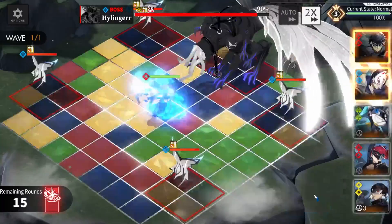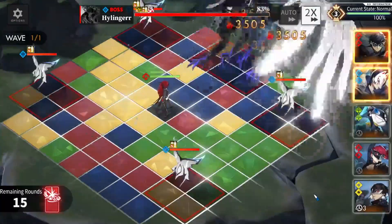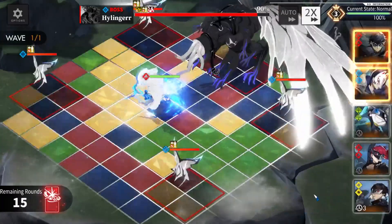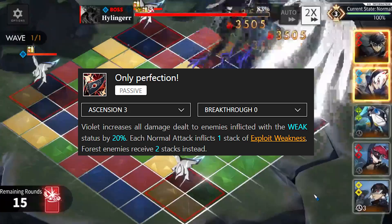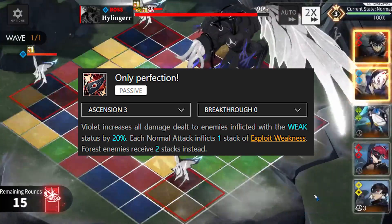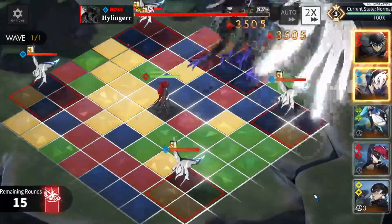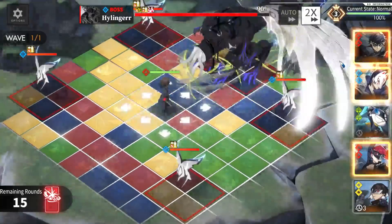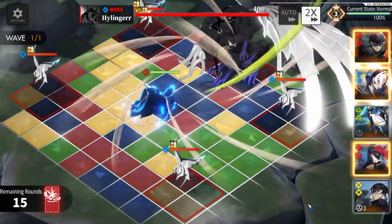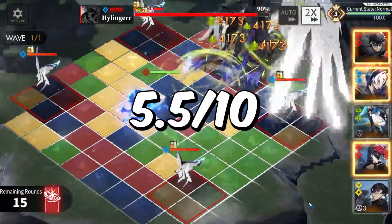Violet honestly doesn't have a lot to offer outside of being an Exploit Weakness generator — her damage isn't great, and Clown Chains are still pretty difficult to utilize perfectly. Her equipment looks strong on paper but is usually only used to buff All Attack. For that reason, Violet is 5 out of 10 for a mono team — would not recommend. Mona is pretty much in the same situation as Violet; he's an Exploit Weakness generator, and there are generally better snipers such as Paloma, Megard, or Mitos. 5.5 out of 10.